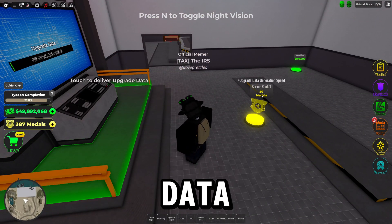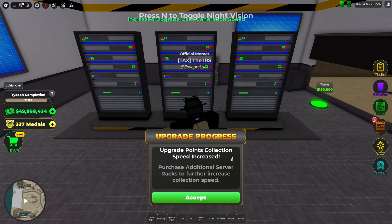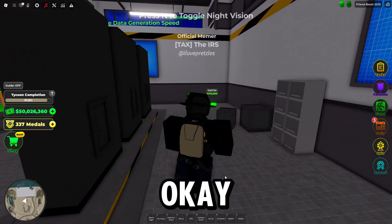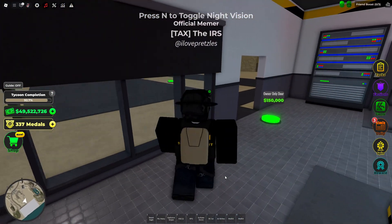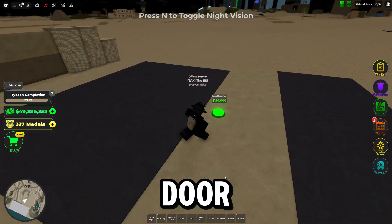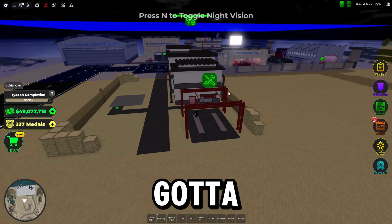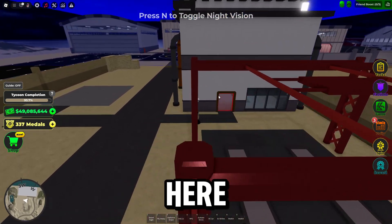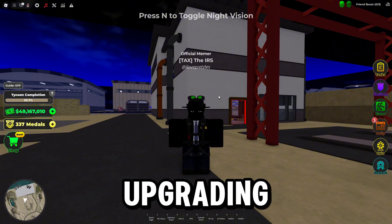Touch to deliver upgrade data. There's Upgrade Data Generation Speed too. We have the second floor — there's an Owner Only Door and a Repair Station. You've got your own repair station right here for your vehicles. I'll be right back when I'm finished upgrading this.